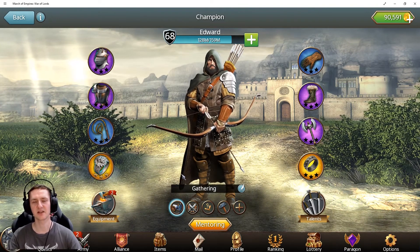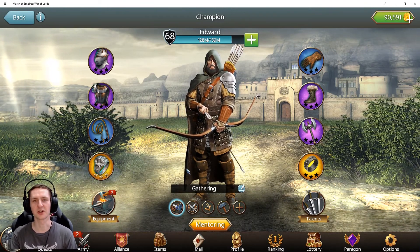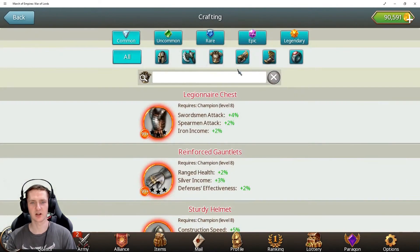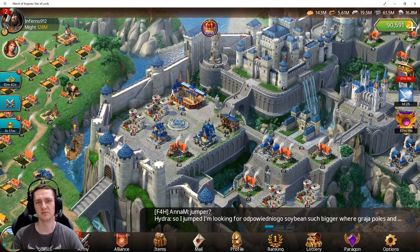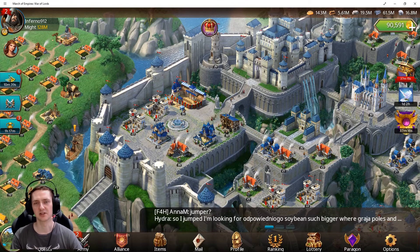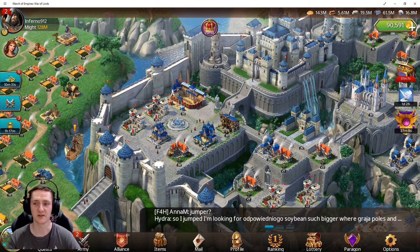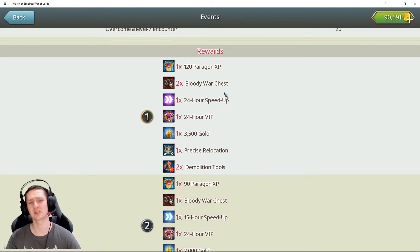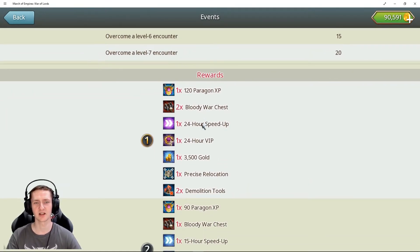Every player has a slightly different tactic, but what I really want to say is: don't waste gear on small star upgrades — always wait and craft to the higher level. That's the best approach. Remember to fight for dark citadel; there's very nice gear there. Encounters and adventures are great sources too. Events also provide nice boxes and chests, but the bloody war chest is totally not worth it — even when I won top place, it wasn't worth it.